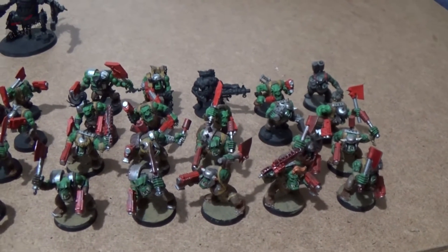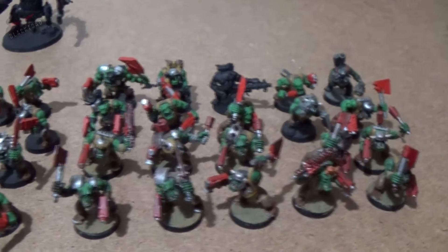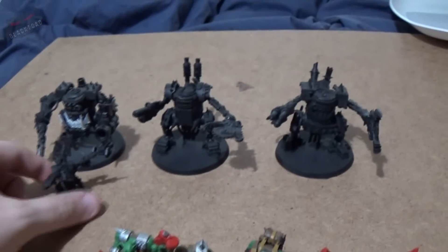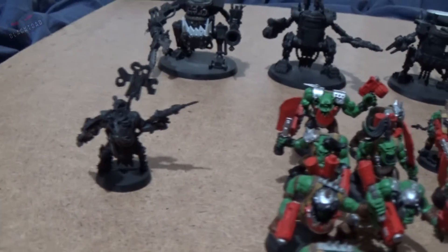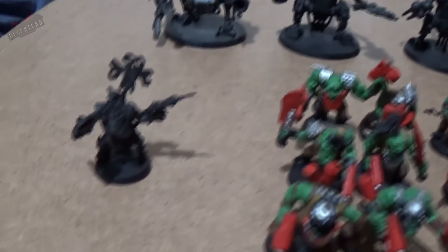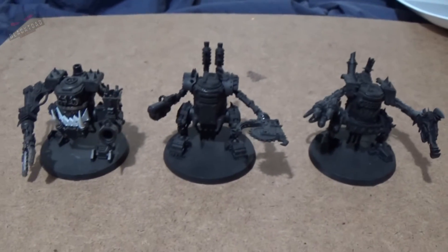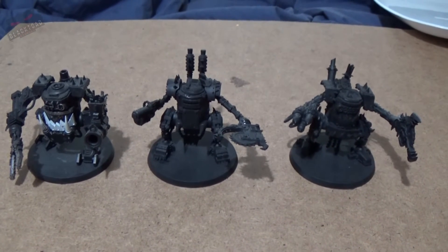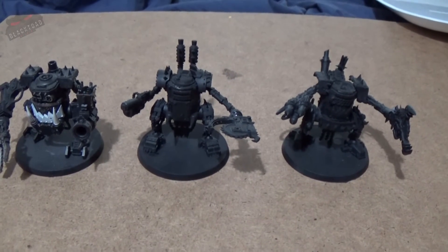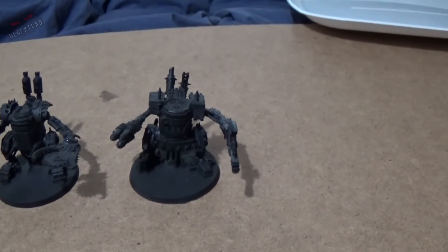I've got some shoota boys that I might cycle in, which are actually already painted to a fairly good standard, so I may leave them as is. This is basically my chosen 500 point list — I'm going to have three Killer Kans, and then my HQ will be my Pain Doc here. I'm going to start on him hopefully in the next couple of days just to get some of the basic stuff on him like the skin. I'm quite looking forward to getting the Killer Kans done as well — they're armed with a grotzooka, a shoota, and a rokkit launcha.